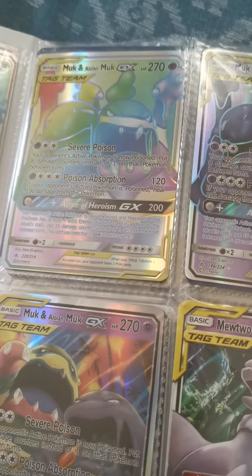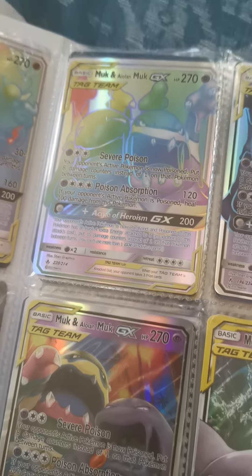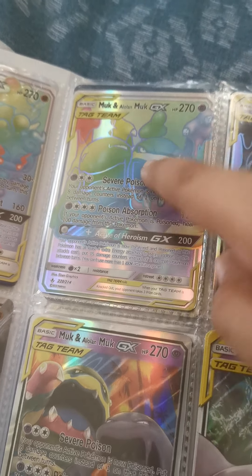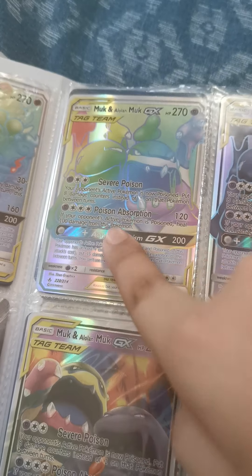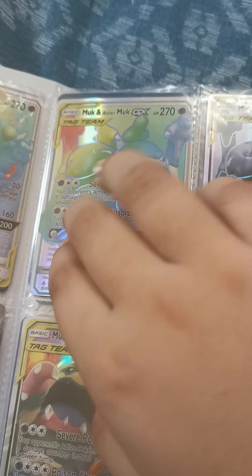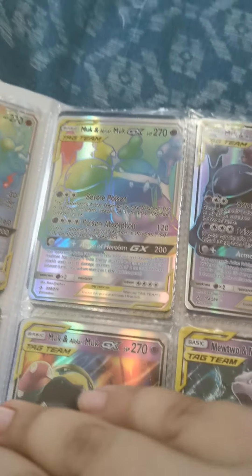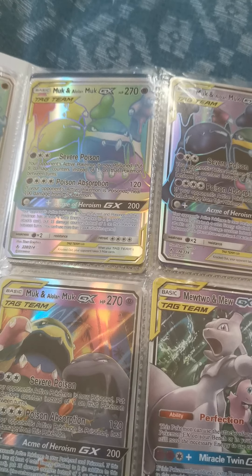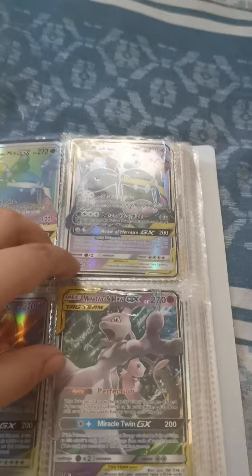Now we have Muk and Alolan Muk, 270 health. Severe Poison: if your opponent's active Pokemon is now poisoned, put eight damage counters instead of one on that Pokemon between turns. You need one psychic energy and two anything energies. Poison Absorption needs one psychic energy and three anything energies — if your opponent's active Pokemon is poisoned, heal 100 damage from this Pokemon. That's 120 damage.